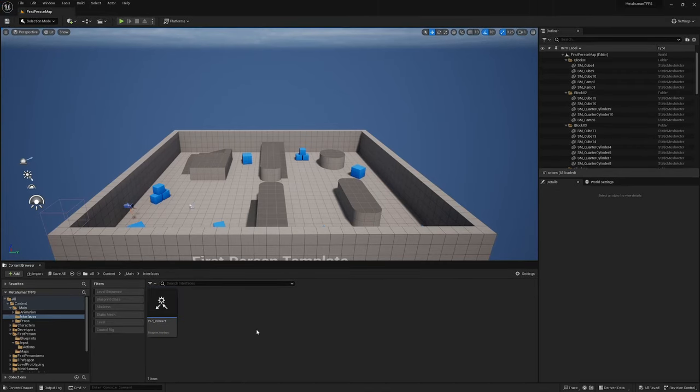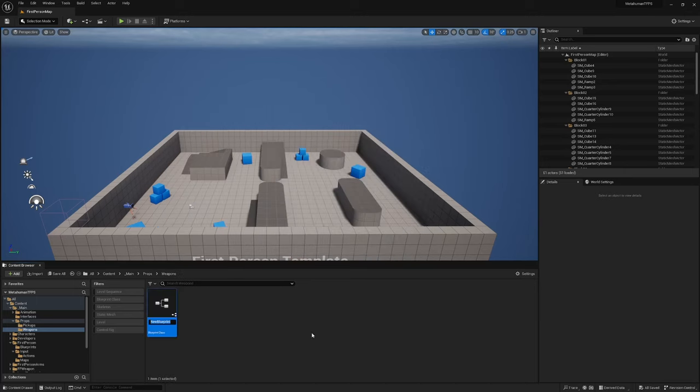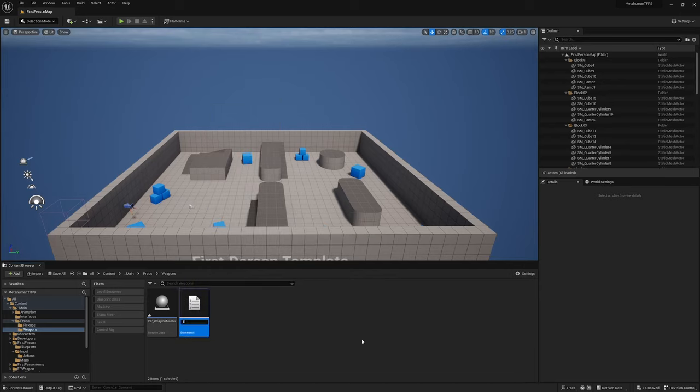Head over to the Props > Weapons folder and create a new Blueprint class of type Actor. Call it 'BP_Weapon_Master'. We're also going to create a Blueprint Enumeration — call it 'Enum_Weapon_Type' — and duplicate it, calling the other one 'Weapon_Name'.